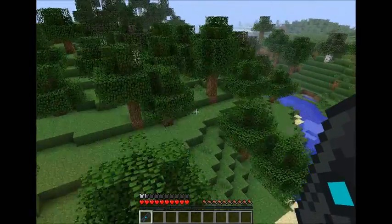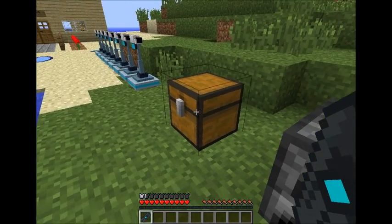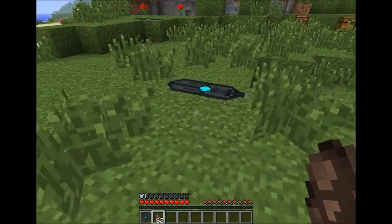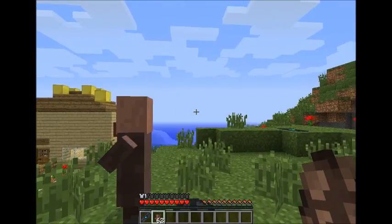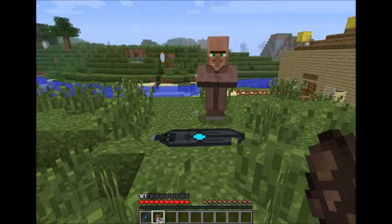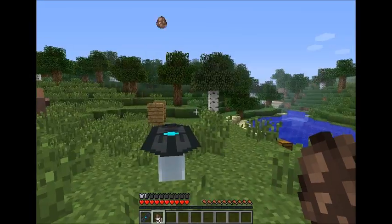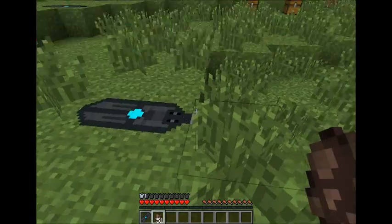The cool thing about these is they can work with any sort of other entity or item. Let me just get a little villager and try to usher him over here. That's what would happen if the villager steps on it — loads of them can get shot across. Obviously if they miss the landing they don't come back again.